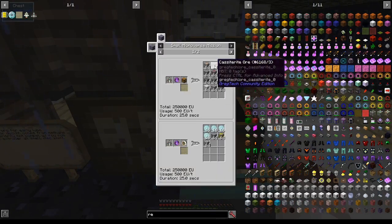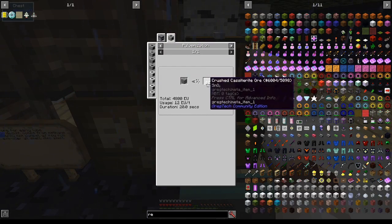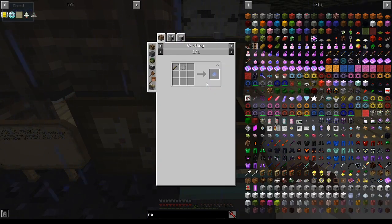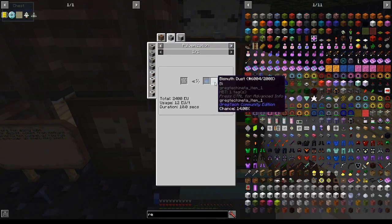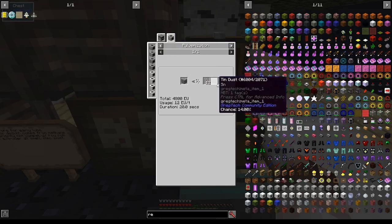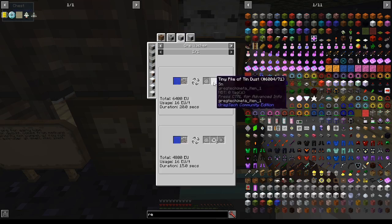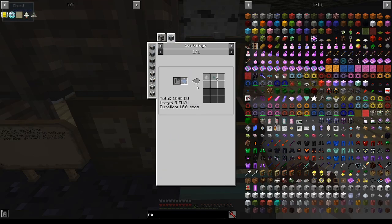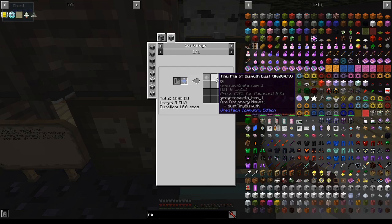Let's look at what we need to do for, say, casiderite — which we won't process immediately — but if we pulverize it we get crushed casiderite ore, if we ore wash that we get purified casiderite ore, and if we pulverize that again we get a chance of bismuth. There are some hiccups: we have to deal with tin dust and stone dust, and when we ore wash we have to deal with tiny piles. However, most of these have convenient ore dictionary names such as dust pure or dust tiny, which allow us to sort them out using GregTech robot arms and filters.